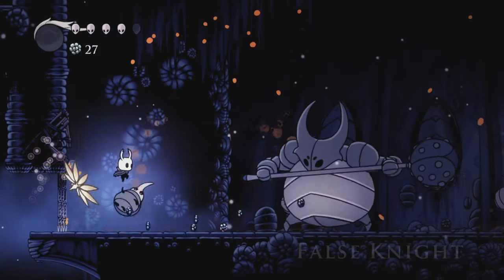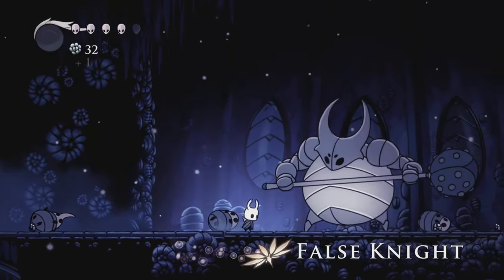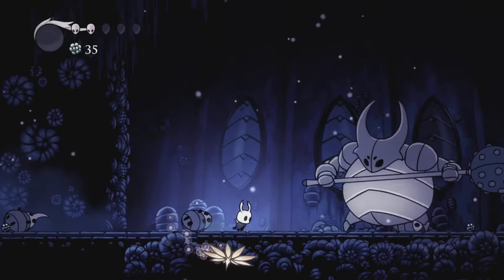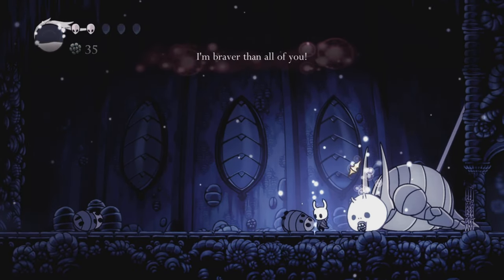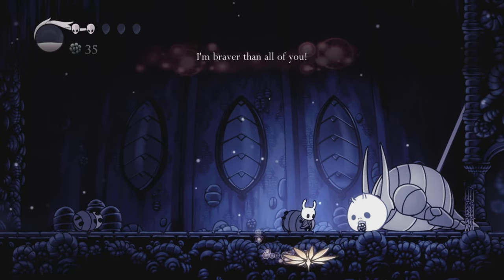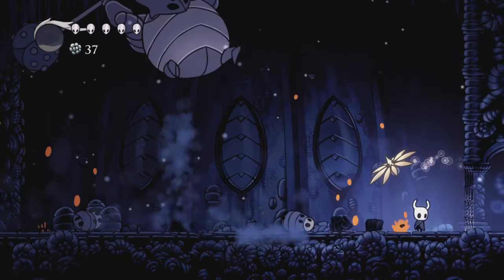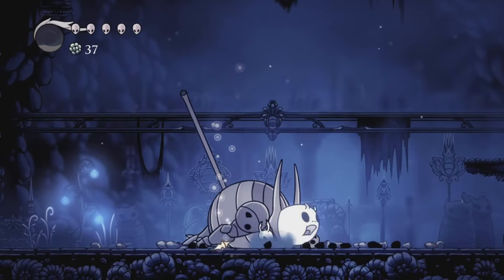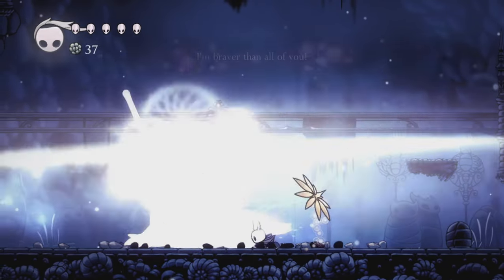Until I get some better gear, this spinny boy will be my best friend. To test the power of my newly acquired friend, I went to beat a maggot cosplaying as a knight. And here folks, we have the last forced nail usage. You can get him down using the shield without a problem, but when he goes down, the shield hits his armor, not his face, so you are forced to use your nail to kill him.